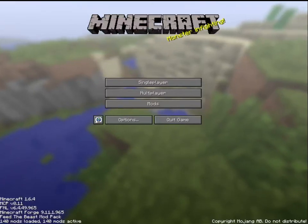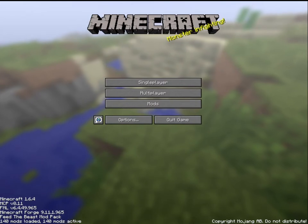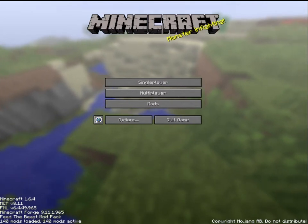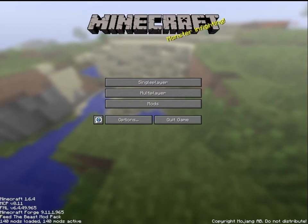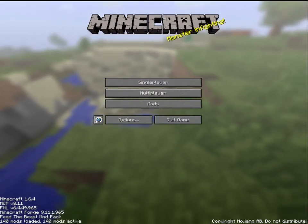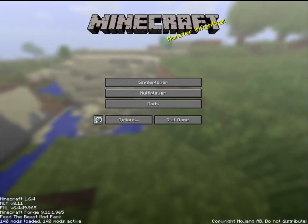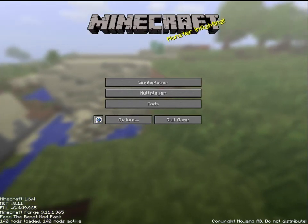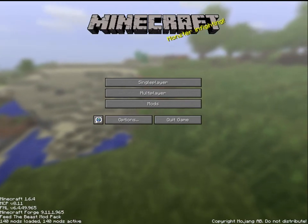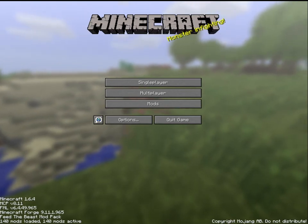Hello YouTube, this is the Mad Scientist. Today we're in Minecraft version 1.6.4, the Diagrowulf 20 pack through Feed the Beast. Today I'm going to help you with a little thing with the NEI. People have trouble figuring out how to get into creative mode the first time, because when you download the pack, NEI is locked out of creative mode so people can do survival maps without being tempted to cheat stuff in. I'm going to show you how to turn that off.